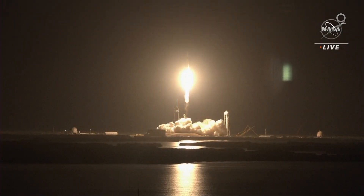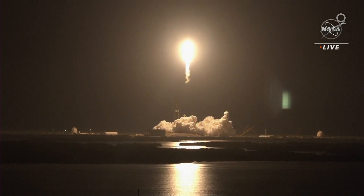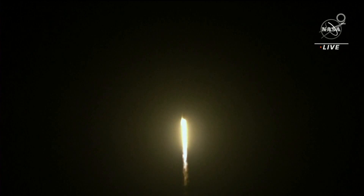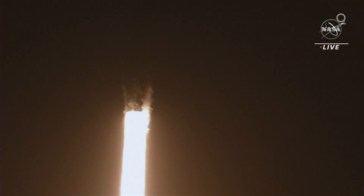Vehicle is pitching downrange. Call the 1 Alpha. Freedom soars and the Dragon flies forward. Vehicle already pitching downrange. All nine Merlin engines lit. Getting good performance on stage 1 propulsion already.